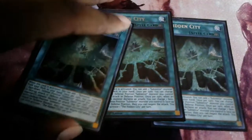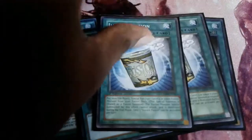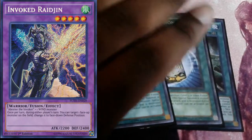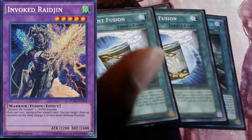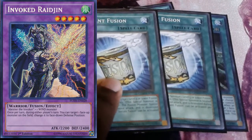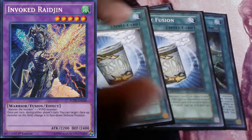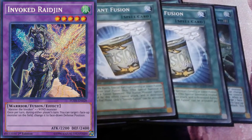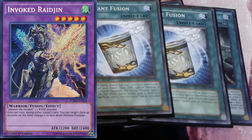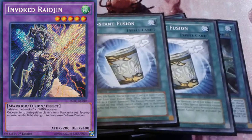Hidden City is a pretty solid card for this deck. We also have double Terraforming for searching, and double Instant Fusion to go into the Invoked level 5 Fusion. I don't actually have a copy of it, but it flips itself face down, which does two things: one, because it's face down it isn't destroyed by Instant Fusion at end of turn, so it stays on board as a 2400 defender until your next turn. Two, your Behemoths get to summon themselves from hand when monsters you control are flipped face down — so not only do you get a free Fusion monster, you also summon a Behemoth from hand, which helps de-clog your hand.